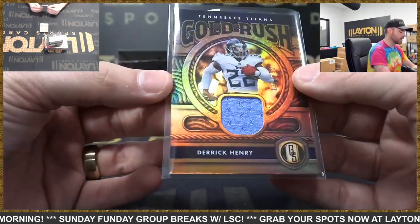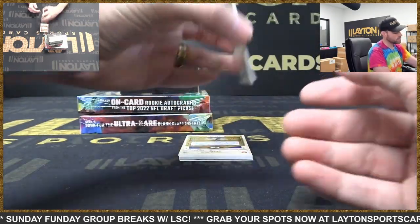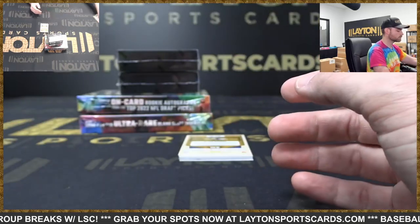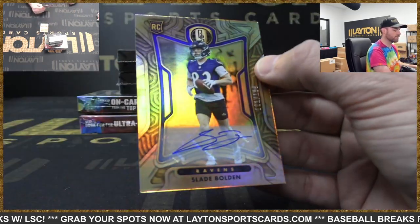I have to go take a sip of my pumpkin spice Mountain Dew after this break. Colts — Alec Pierce, newly minted rookie jersey, 161 of 399. Ravens with a rookie auto of Slade Bolden, 121 of 199.